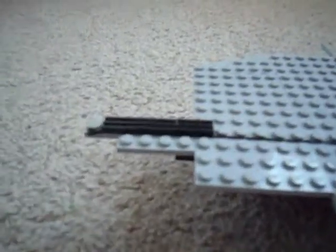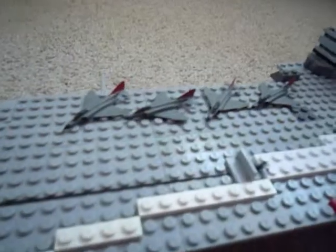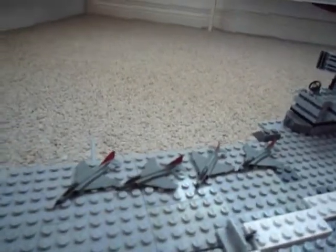So this is the end of the steam catapult, which was used to help the F4 Phantom jets take off, as they could no longer take off on their own power.